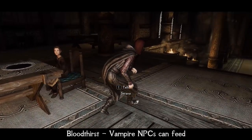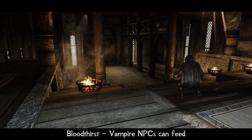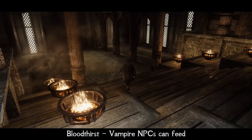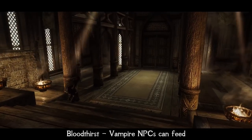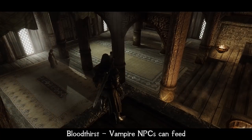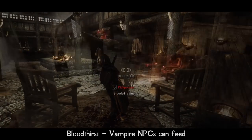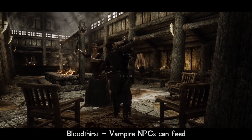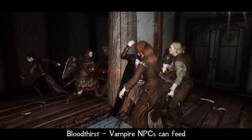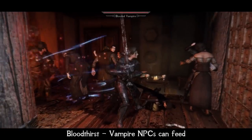When it comes to vampiric immersion, I should mention this tiny but great mod – Bloodthirst: Vampire NPCs Can Feed. It allows all vampire NPCs to feed on others the same as the player does. So for example, Serana can now try to feed on nearby people if conditions are met – if it is dark enough, she will sneak to a potential victim and try to feed. Hostile vampires can now feed on their enemies during combat and can also try to feed on the player, giving much more atmosphere to fights with vampires.